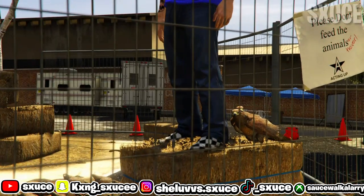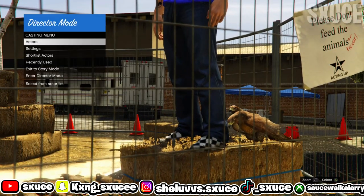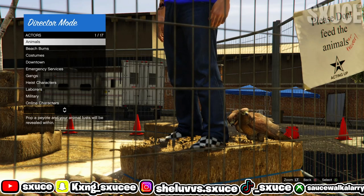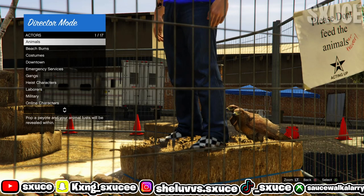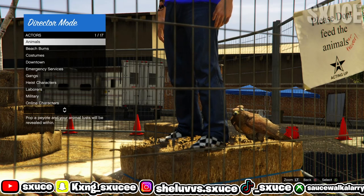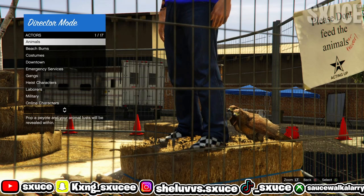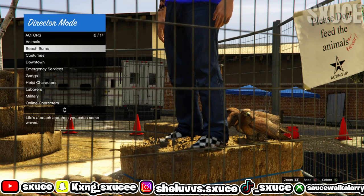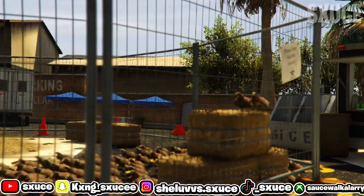Once your online character is on the haystack, go back, go to actors. From here, I'd only suggest you stick to beach bumps or emergency services. If you're new to the DM glitch, just use only beach bumps and emergency services. If you know what you're doing, you can try the other options — but if you're new, just go in between beach bumps and emergency services.